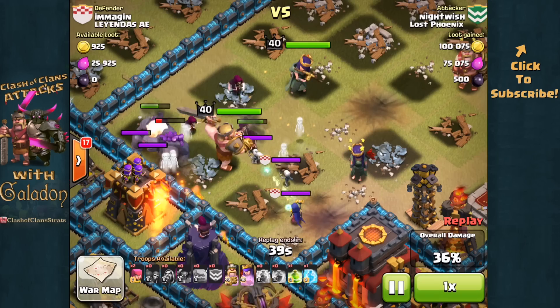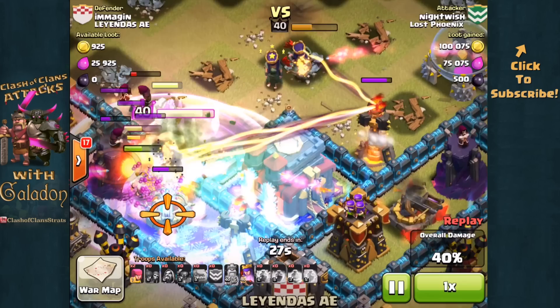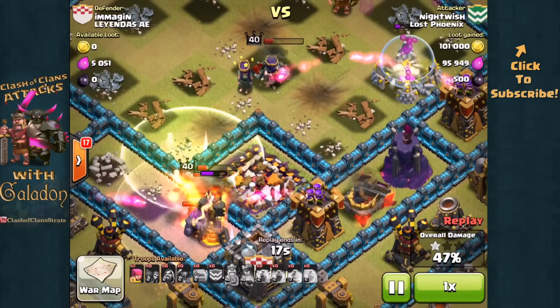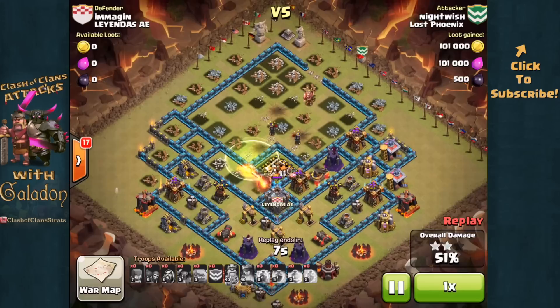We will shortly see how much of a pain that can be, as the whole raid basically pauses to try to get rid of that witch and her skeletons. Finally they are going to get her out of the way. The jump spell goes down, the king moving in after what looks like the expo — great freeze spell, freezing the expo and the inferno. The queen working on the other inferno has to use her heroic ability, but she does take out that town hall — there is the first star. 47% damage, and it should not be a problem. 49%, and as the inferno tower goes down, that is the second star. 51% — and Nightwish wrapping up a two-star attack in clan war against a fully maxed base.